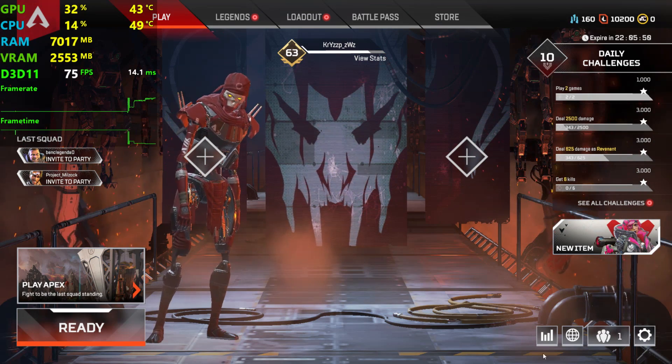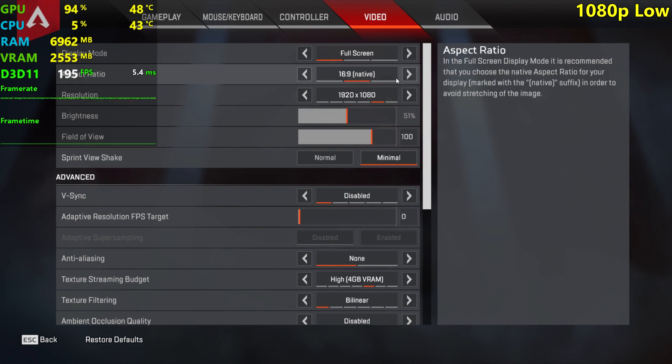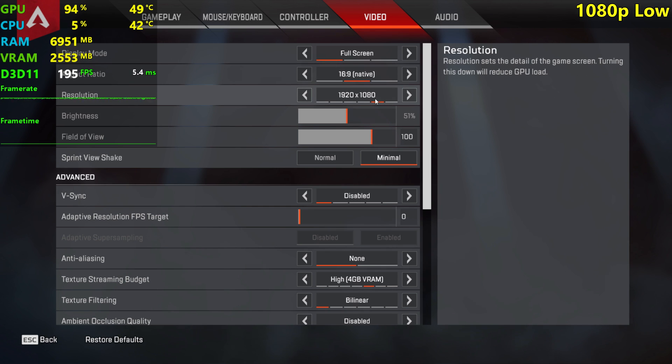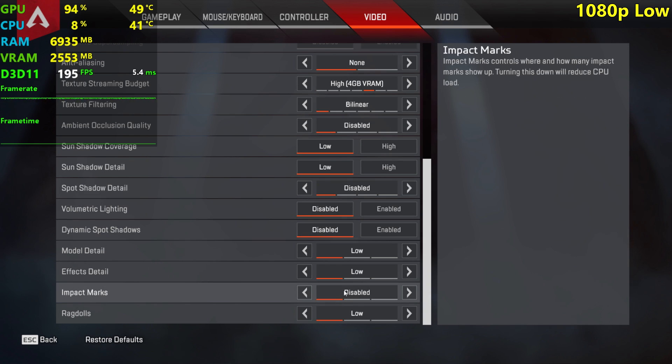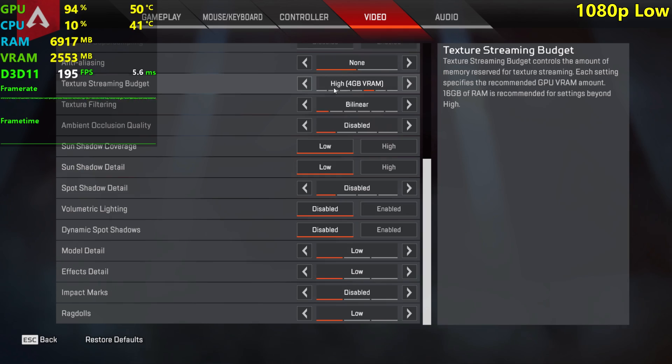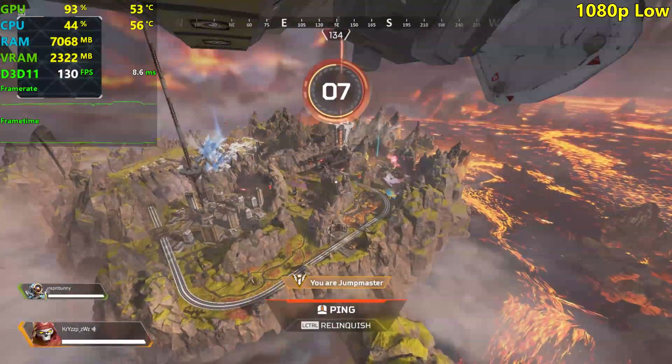You'll get pretty much the same fps with something like a Ryzen 5 3600 and the same 16 gigs of RAM. I'm going to be testing at 1080p and 1440p with low and high settings. On low settings I'm using Texture Streaming Budget set to High, just because it makes the game prettier and doesn't really impact your fps.